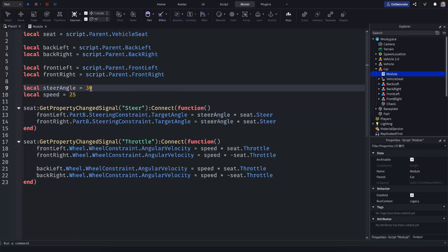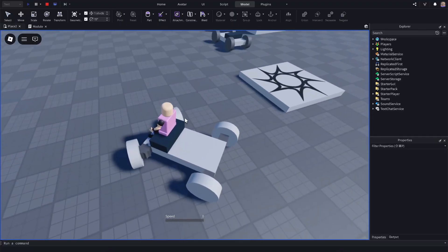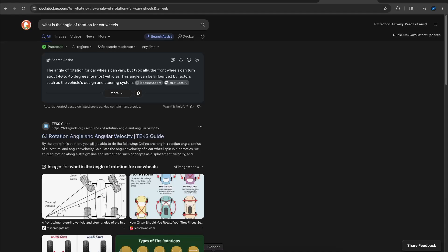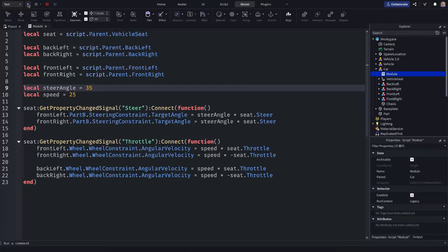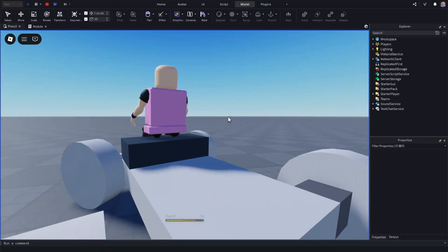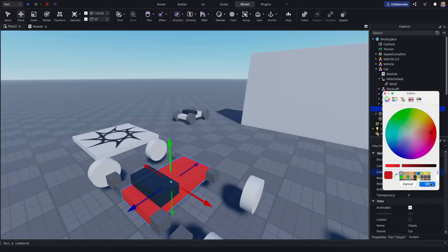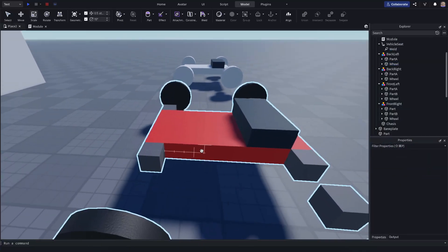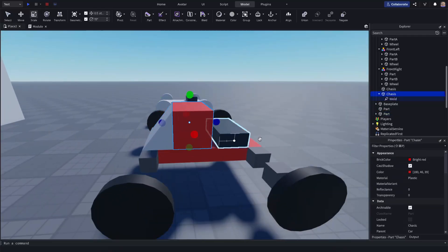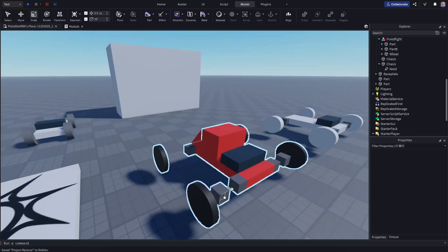Let's check out the steer angle parameter. At 45 degrees, the wheels are colliding with the chassis. The actual steering angle of rotation for most cars is 40 to 45 degrees, but I'll do 35 to avoid the chassis collision. Testing 35 degrees — it's not colliding, perfect. So 35 is pretty much the limit. Now let's change the color to bright red to make it look like a race car. Making the wheels black, scaling them down a bit, adding a wedge piece on the back to make it look like a sports car. Saving the project as 'Race Car.'